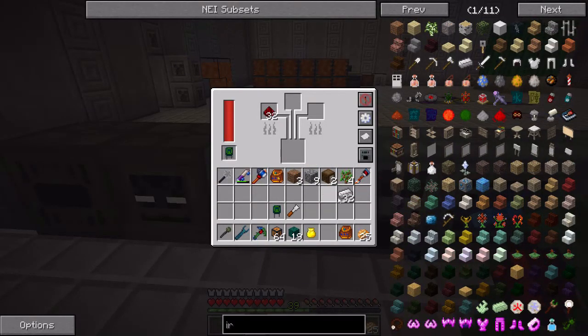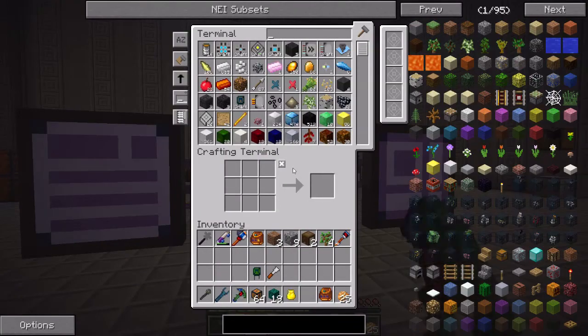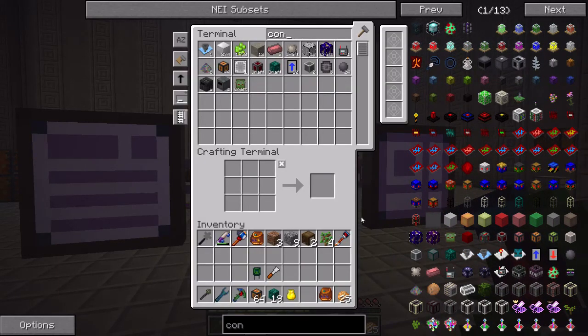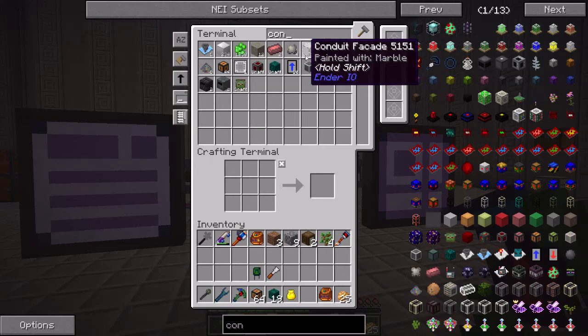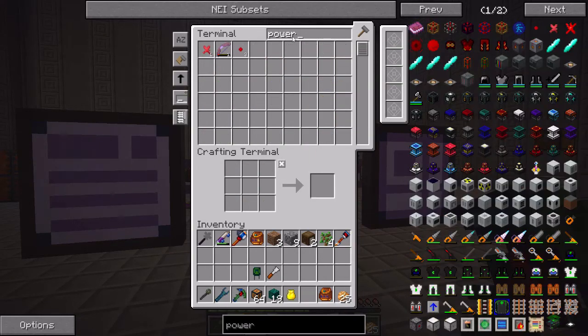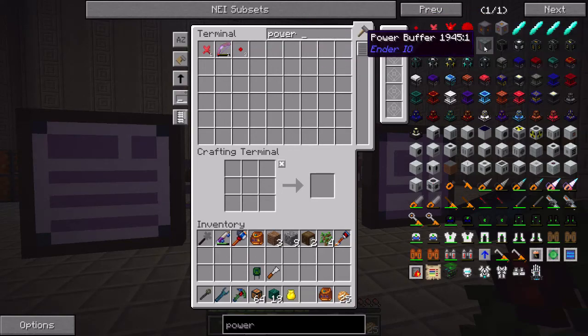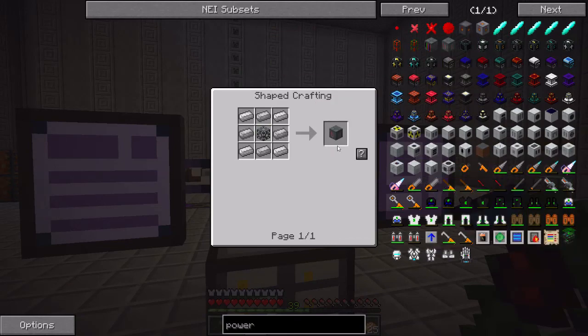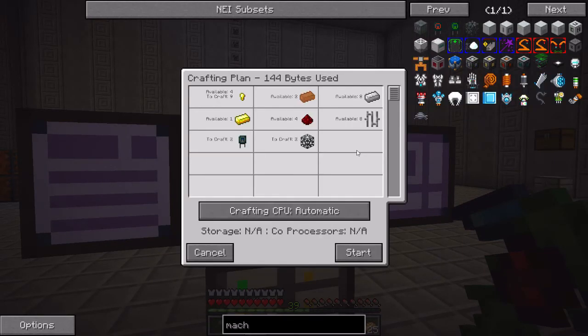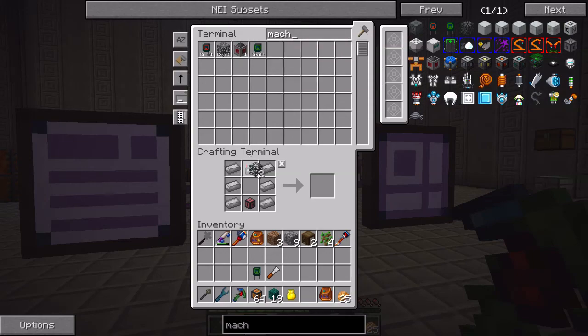Run over here to my alloy smelter. Throw it in there. While that's cooking up, let me make sure that I have enough of the conduit binder. There we go - go ahead and create that for me. So what I'm thinking is that the power monitor does have the ability to obviously monitor the power in the system, and it should be able to help us. What's a power buffer? I might have to create one of these just to see what a power buffer is. That seems kind of interesting. But I need a machine chassis.